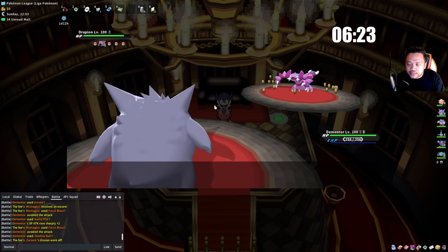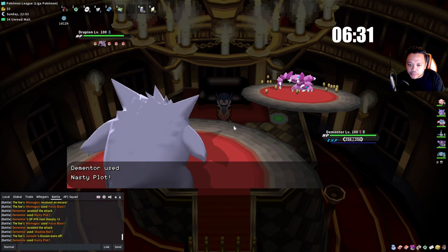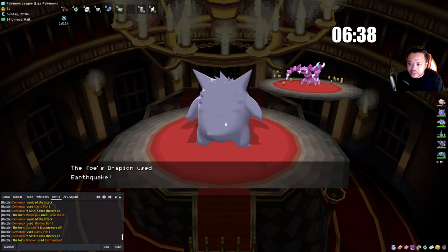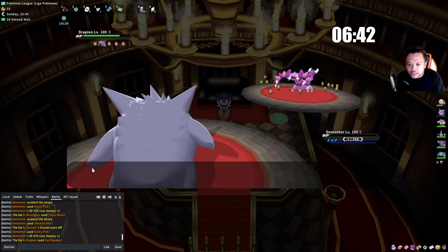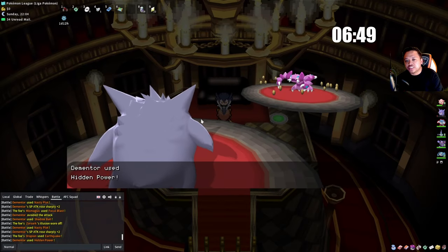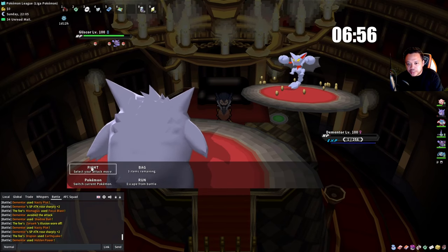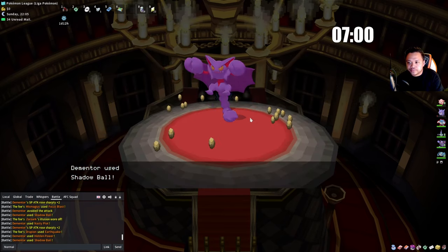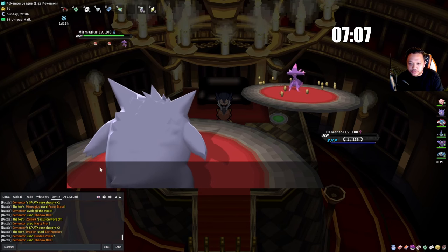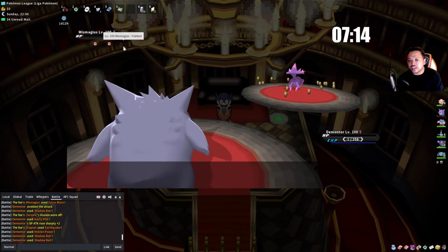If he has a priority move user like Bisharp, Gliscor doesn't have priority but we already have the X Speed. We use Shadow Ball on Mismagius. A +4 Hidden Power isn't going to kill a neutral mon. Samurott could have a priority move, so I swap into Polywrath as he goes for Grass Knot. This gives an opportunity to heal Chansey.